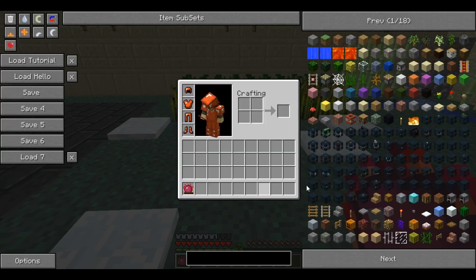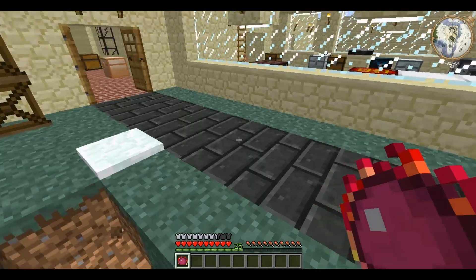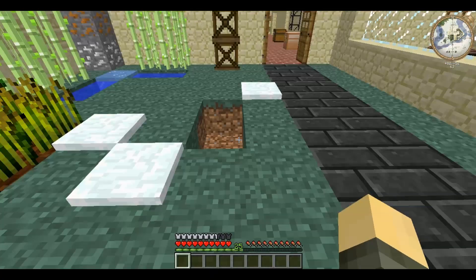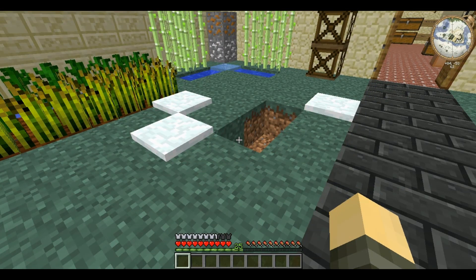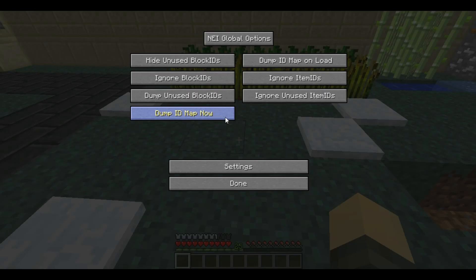Item drops can be enabled and disabled, which affects whether things drop when you destroy a block or drop an item — with drops disabled they are instantly destroyed. This is a lot cleaner for creative use or when you just don't want a lot of drops. Block Item ID Settings is a strange submenu — I'm not actually sure what most of the options do, but 'Dump ID Map Now' produces a .txt file containing a list of all the item and block IDs.